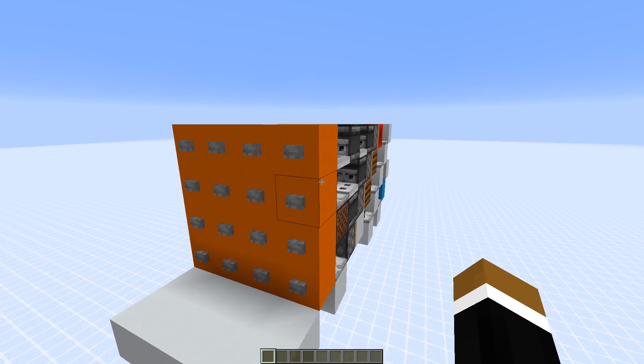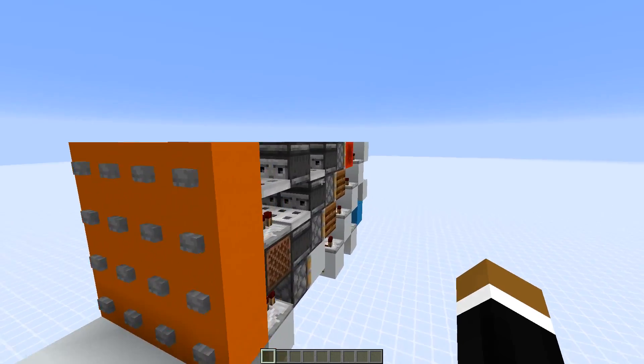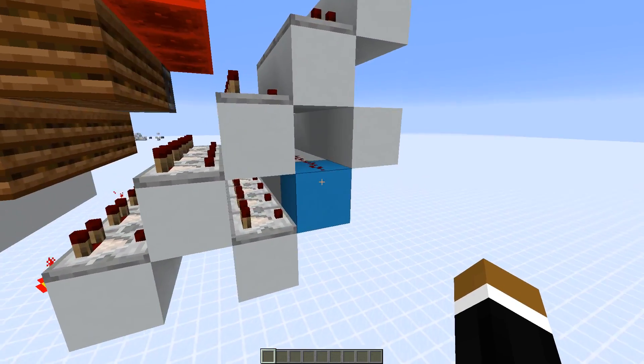Hello everyone! Today I want to show you a 4x4 button panel that, depending on the input, gives a unique signal strength output at this block here.